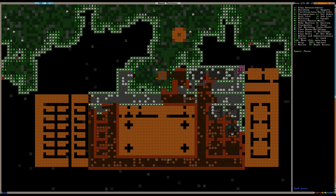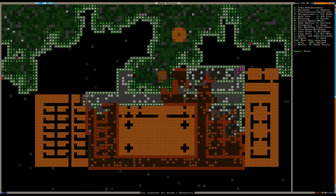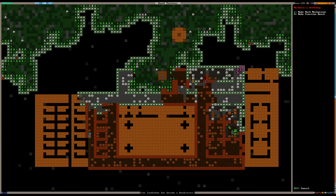Let's get back to work. Everybody's going to be buzzing right along getting things set up — there should be no idlers. Our Mason's Workshop is done, so let's add a task. Let's get a table and a throne. And we're going to set Rock Mechanisms on repeat.